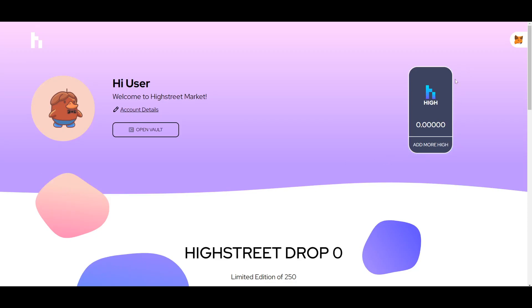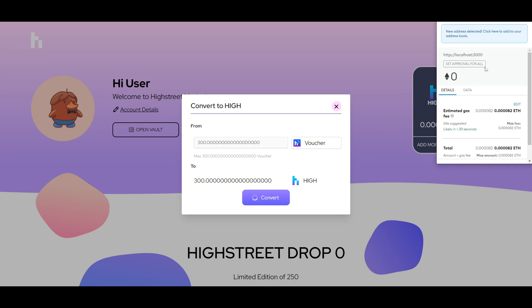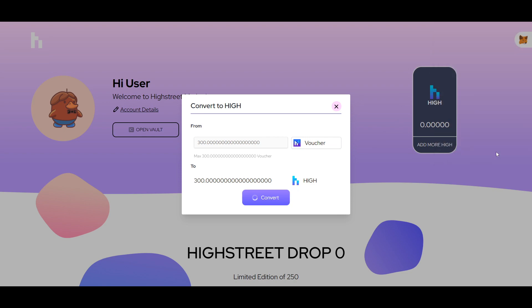Hey HighStreetFam! Today I'm going to quickly show you how you can redeem your HIGH vouchers and vHIGH for HIGH. On the main website when you're on High Street Market you'll be able to see your balance, and you can see the button there — it says 'add more HIGH' — and from there you can actually exchange your vHIGH or your vouchers for HIGH.